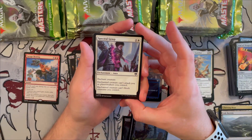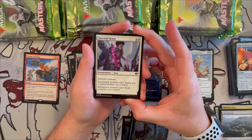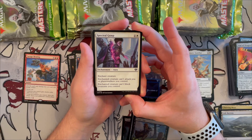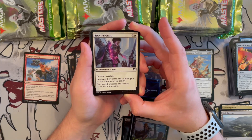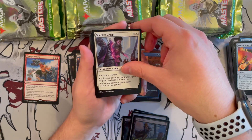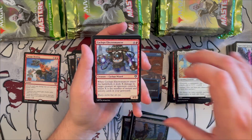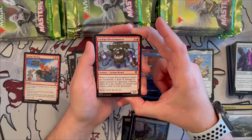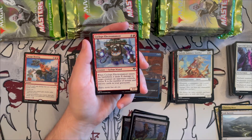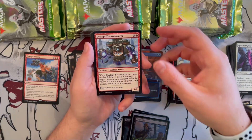Spectrographic Grasp — an aura for two — the enchanted creature can attack you or planeswalkers you control, and creatures you control can block creatures it controls. Very annoying little interaction that helps you defensively. Cyclops Electro-Mancer is great in the spellslinger deck — a 4/2 that when it enters deals X damage to target creature an opponent controls, where X is the number of instant and sorcery cards in your graveyard.